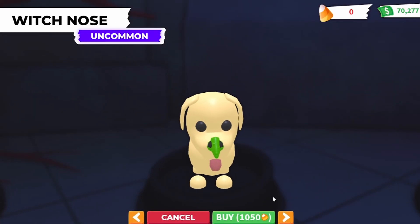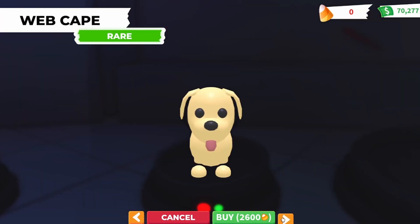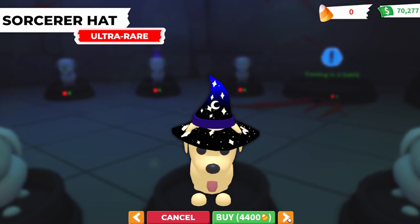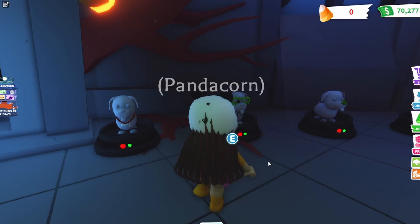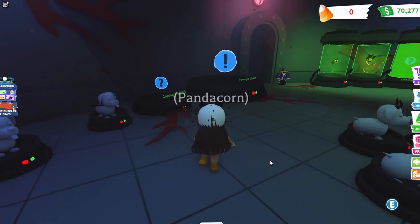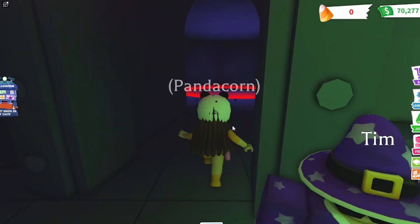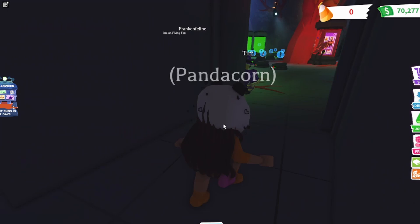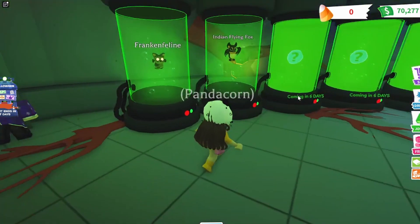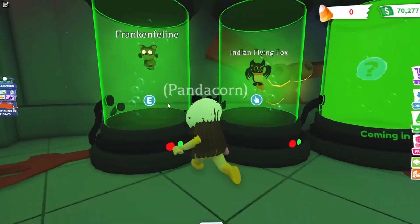Here it looks like we have some pet wear. You can buy with candy corn — it seems like candy corn is the currency. Oh, what is that? A witch nose, that's pretty interesting. There's a lot of accessories; I'm not gonna be buying anything right now because I don't have any candy. Maybe later in another video. Over here we have some more stuff coming next week, and I think this is where the mini game is. It looks so empty in here — I think everything else is coming soon.